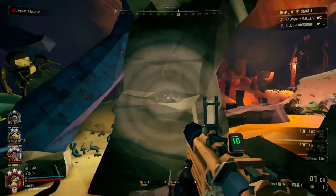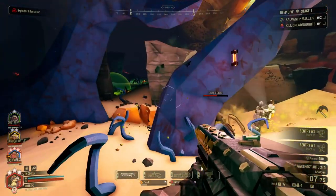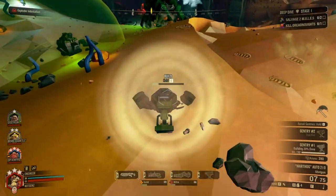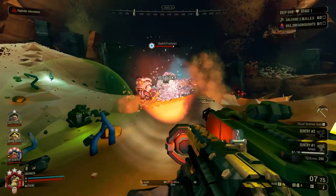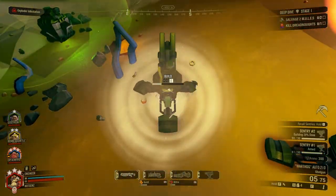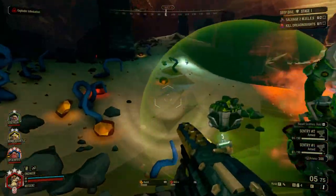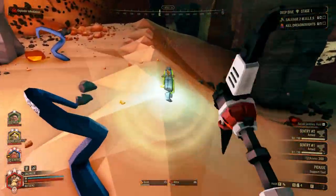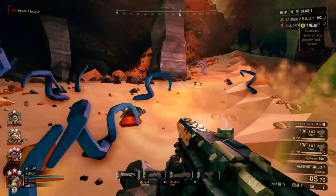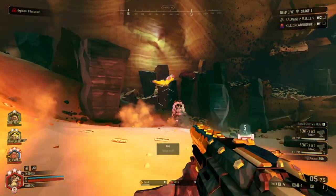Starting off is the 0.5 times base spread, which effectively means that the overall spread of the projectiles from the shotgun is cut in half. This provides a lot better accuracy and more pellets hitting a smaller area. And since the shotgun is a damage per pellet weapon, this means that the base spread decrease almost directly translates into more damage.